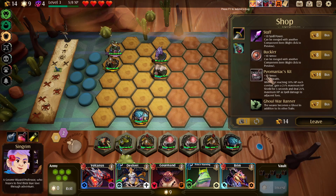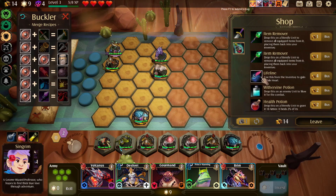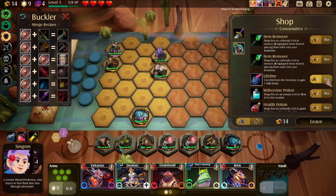Ghoul war banner — not really what we're looking for. Pyromancer's kit: gives 10 armor, 20 health, and when first reaching 50 health, gain a 25 max HP shield for five seconds and deal 25 max HP as spell damage to adjacent foes. That's pretty good but that's all our gold. The question is do I buy an item or upgrade the pitchfork twice and buy the lifeline? I think I buy the lifeline.